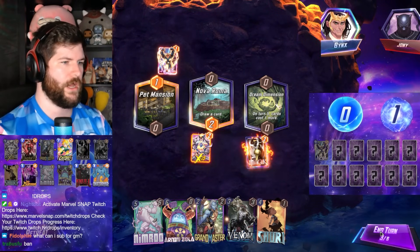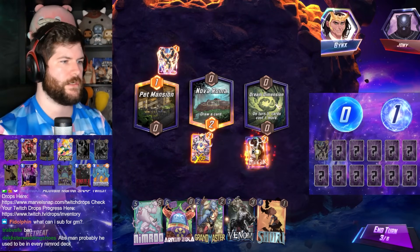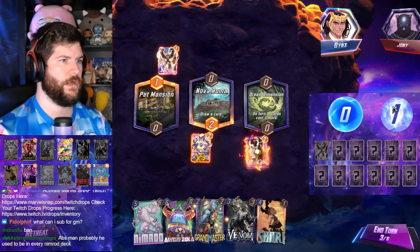Magic, Shuri, Nimrod — all pretty good things. Let's snap.